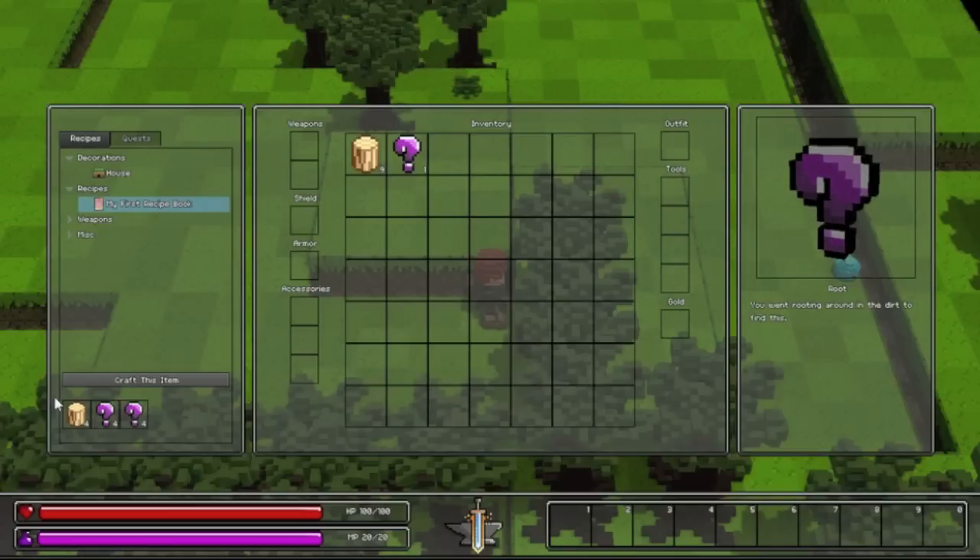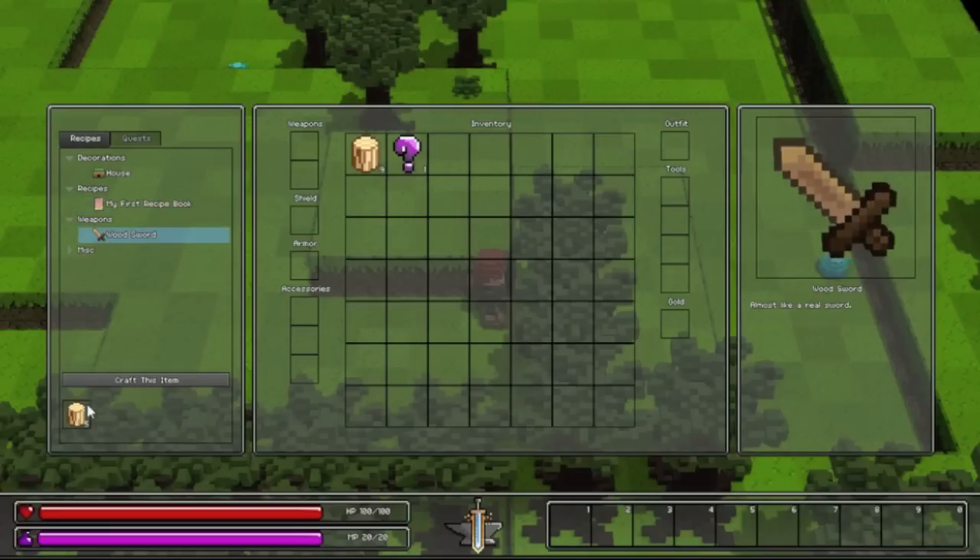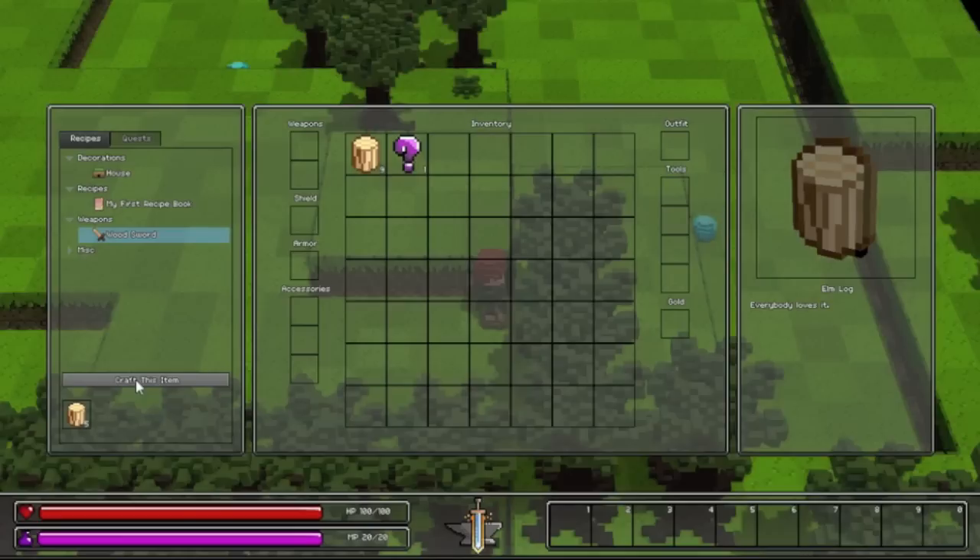For the recipe book we need jute fibers, roots, and elm logs. We already have plenty of elm logs. You can see in the background there are these little slime guys — those are enemies — so we're going to need a weapon. We need a wood sword, which takes 5 elm logs. We can just click on craft this item. Now we have a wood sword.